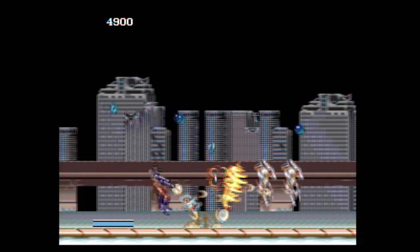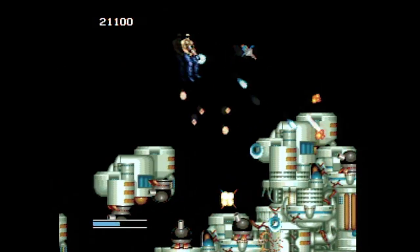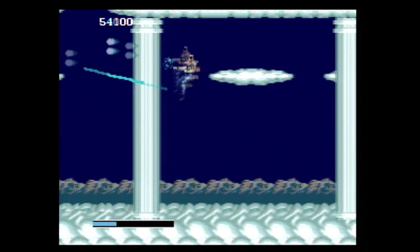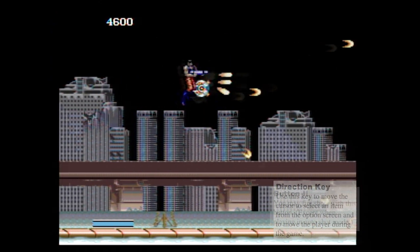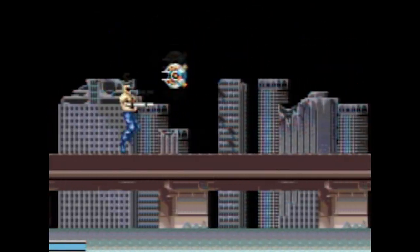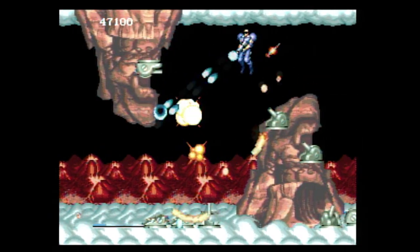One player has an automatic rifle and one has a short range wider shot. Then away we go. Forgotten Worlds is a typical shooter where you fly from left to right, sometimes bottom to top, destroying all enemies in sight. There are nine levels here so it will take a while to get through it. The direction key moves the player around the screen, and holding down button two fires — unless you change to auto shot. Thank goodness these guys never run out of bullets.